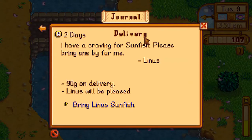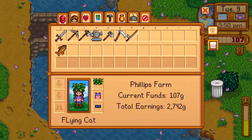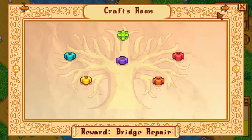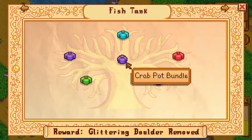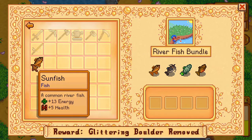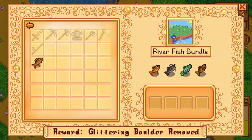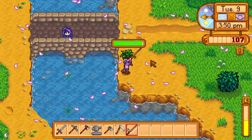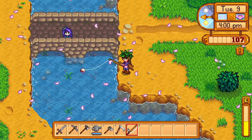I just went over the controls earlier. Linus will be pleased. We're going to look at this — river fish bundle, lake bundle. You cannot just put it here; you actually have to go to the community center.